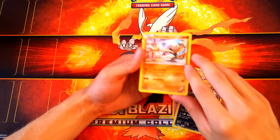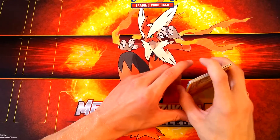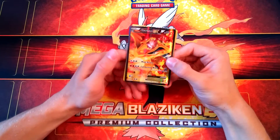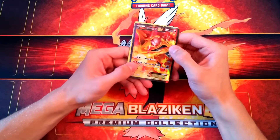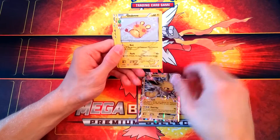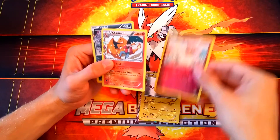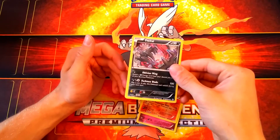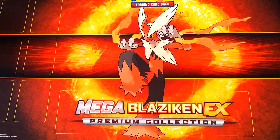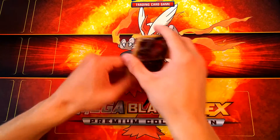And our final card of this box is a Hitmonlee. Alright, not bad. Okay, that is it — let's get to the conclusion. In conclusion, we got ourselves a Charizard EX that came with the box, a Jolteon EX from one of the booster packs, and a few radiant cards such as the Diancy, a Charizard radiant, and an Yveltal radiant. So I'd say we got a few good pulls out of this — about six good cards out of four packs.